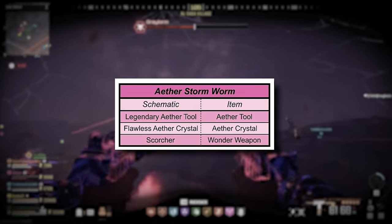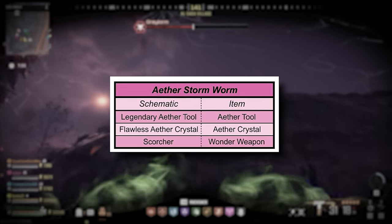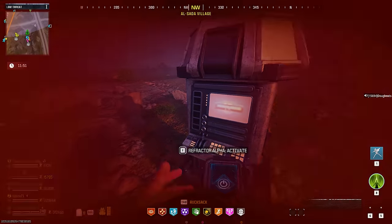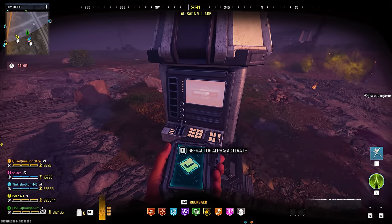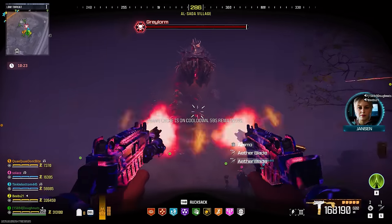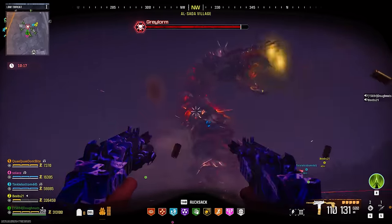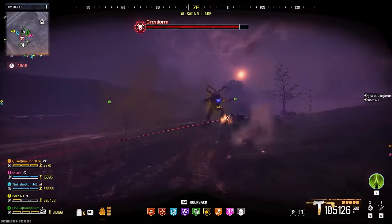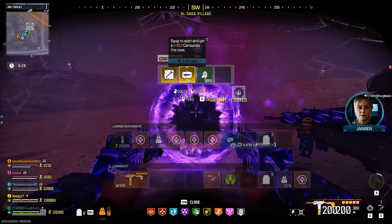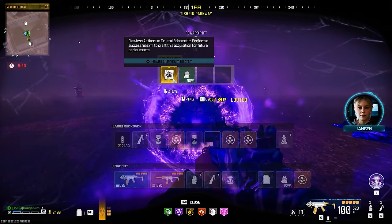For the legendary Aether tool, the Pack-a-Punch 3 crystal, and the Scorcher schematics, you will need to fight the Aether Storm worm. This worm requires you to find four USBs around the map and wait for the Aether Storm to encompass some reactors on the map that you put the USBs in, then fight this worm completely within the Aether Storm before the time runs out. The setup process is really easy, though the worm itself is a big fight. Every single time you defeat this worm it guarantees one of these three schematics, but which schematic it drops is completely random, so you will probably have to do this multiple times to get everything you want.